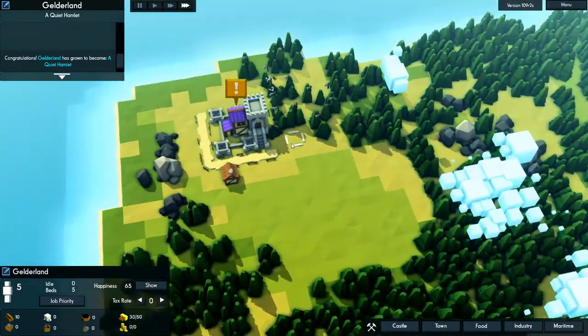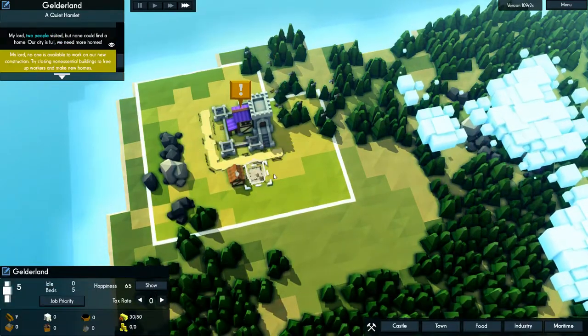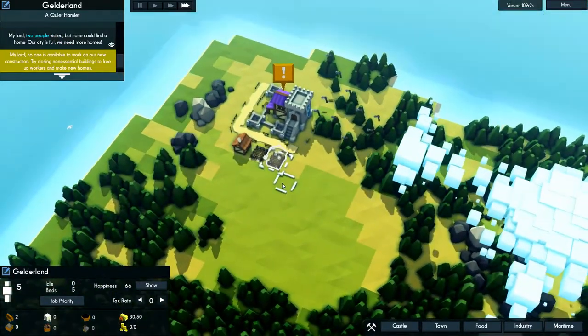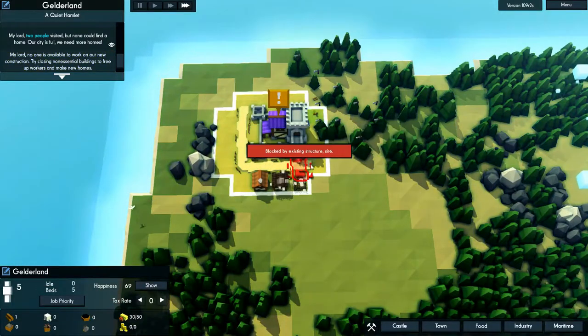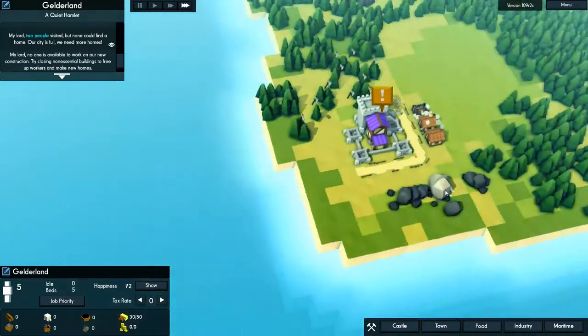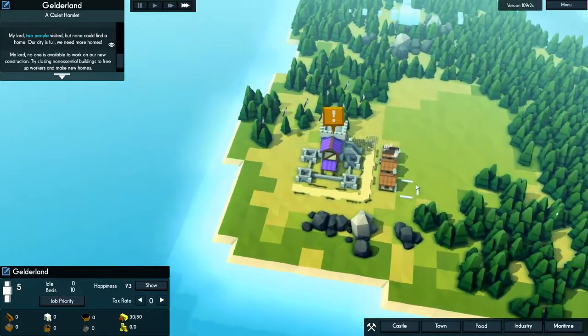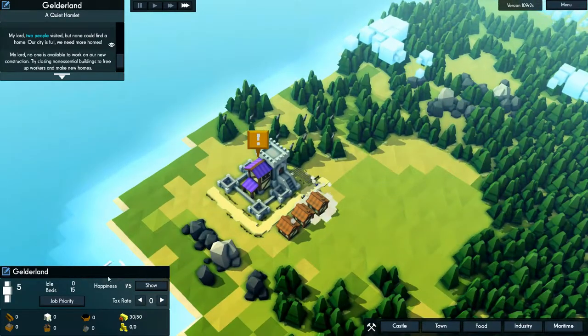So let's get all of this wood chopped over here for the time being. Chopping is the fastest way to get wood. You can also build foresters, but they only give you an income of like two wood per tick, so it's a little slow going. We'll need some more wood to build a few more hovels. Let's get three in total for now. Get some more roads going here to kind of define our initial city.